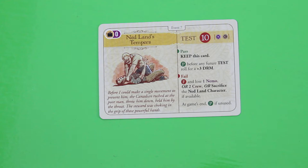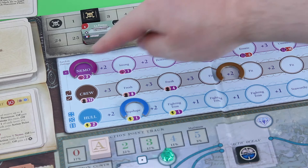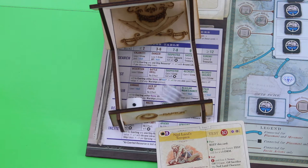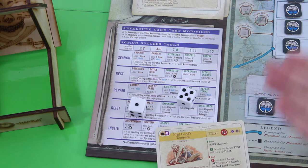If we pass it's one victory point for us at game end. We could wager crew and Nemo — that's plus two plus two, so a plus four total. We need to roll a six. It was close — I first saw the one but that's fine. We can keep this card! We have a plus three DRM available and we get the one victory point anyway. Awesome.